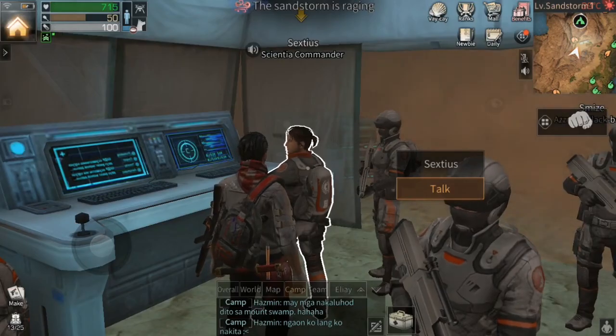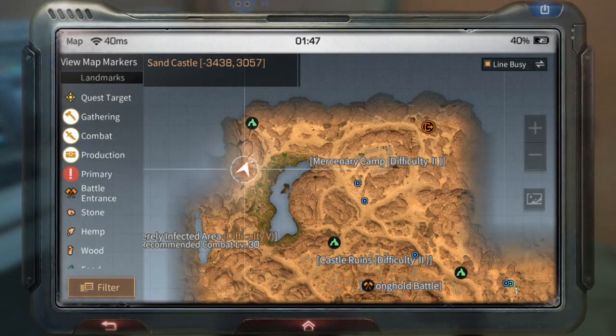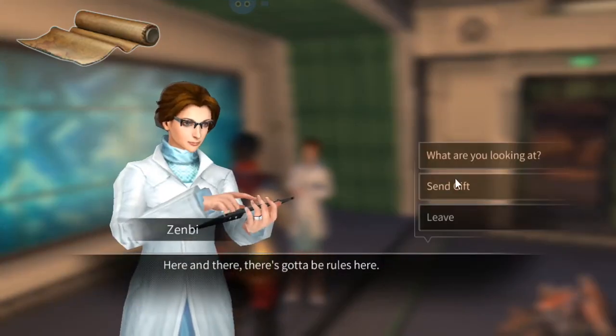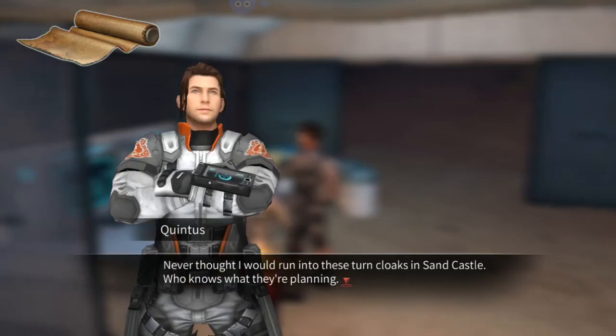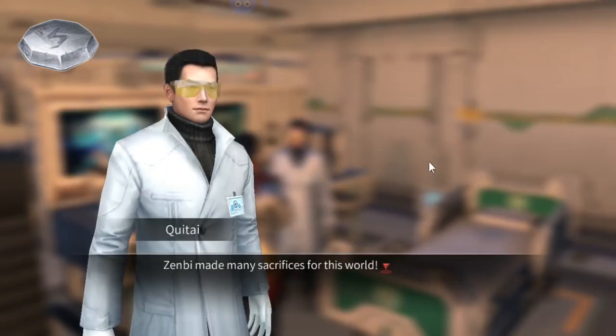From Sixtius, you can find him at the northwest side of the map and get armor materials from him, and also armor materials from Zenby. Lastly, Quintius and Quinta — you can get skill points from them by reaching a certain amount of friendliness.